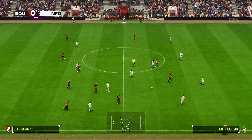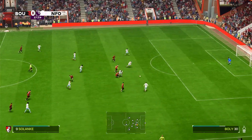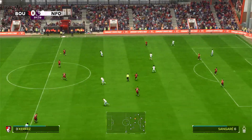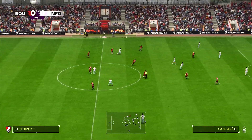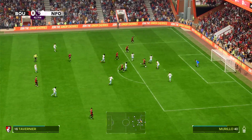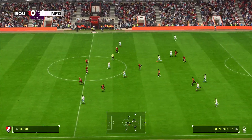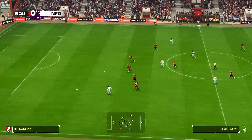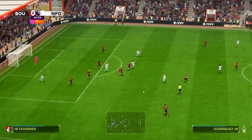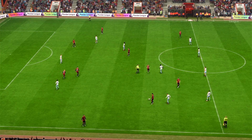Wood gets closed down by multiple Bournemouth players and they go on the attack with Christie, who loses the ball to Bowley. This has been very scrappy — no one being really allowed to show their quality. Kluivert to Tavernier — there's the first shot on goal but it doesn't even make it past the defender, good block. Then over the top for Alanga, inside to Wood — dispossessed, good defense. It's looking like the most nil-nil half that has ever nil-nilled.